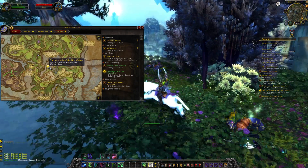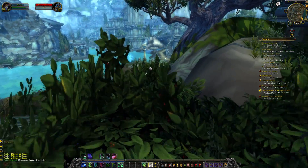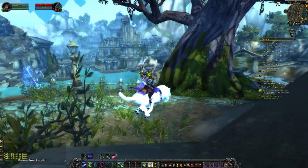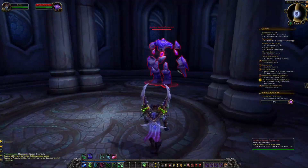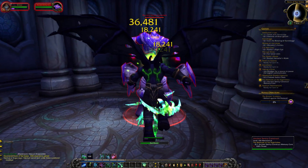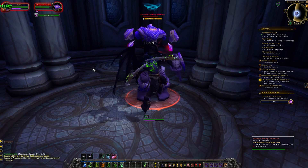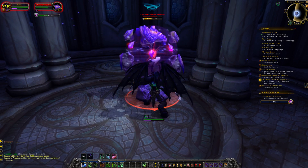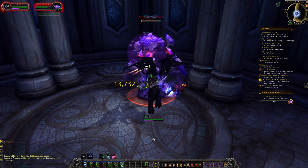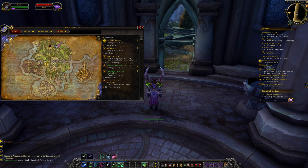With that done, we just need the final item — the ancient sentry construct memory core — which means killing some sort of sentry thing over in this kind of ruined night elf town. Next up there's this construct mob with about 2 million HP, though I assume that scales to whatever level you are because of the way Legion zones work. When you're popping Metamorphosis and Eye Beams, enemies tend to die pretty damn quick. That's him killed — we now have our memory core, so I'm essentially good to head back to Dalaran. Both blacksmithing quests are done.